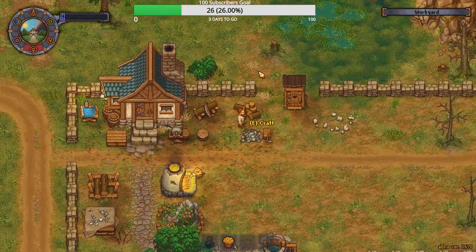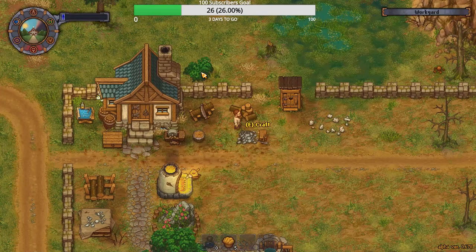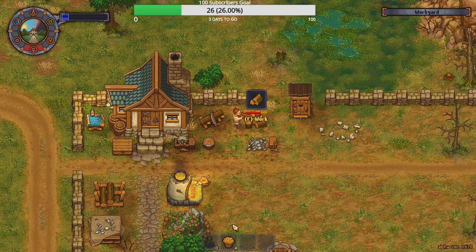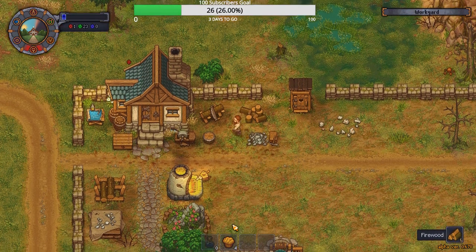Now we've got the wood bench open. What do I need for it? I need simple iron parts and flitch. How do I not have enough flitch? That can't be right.